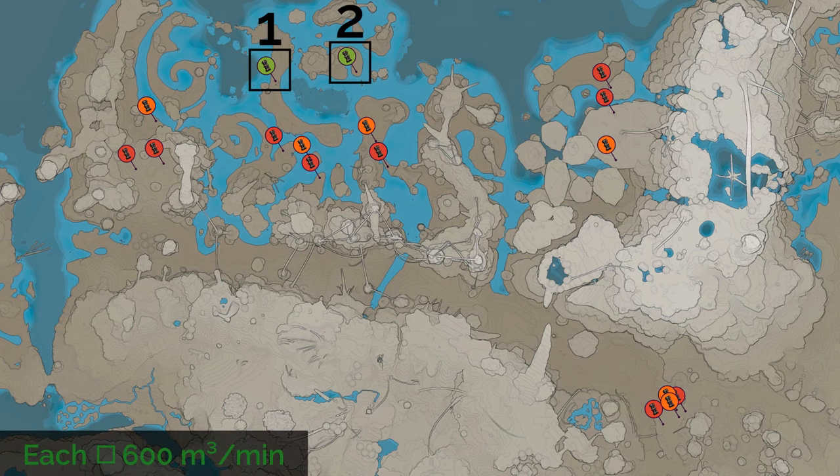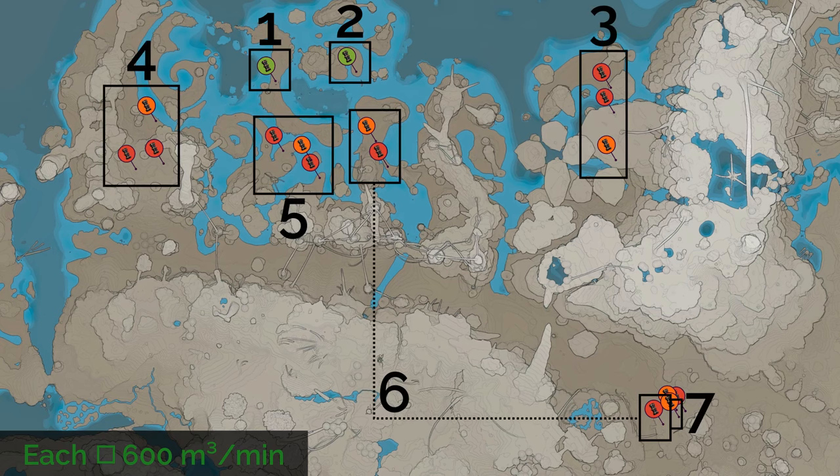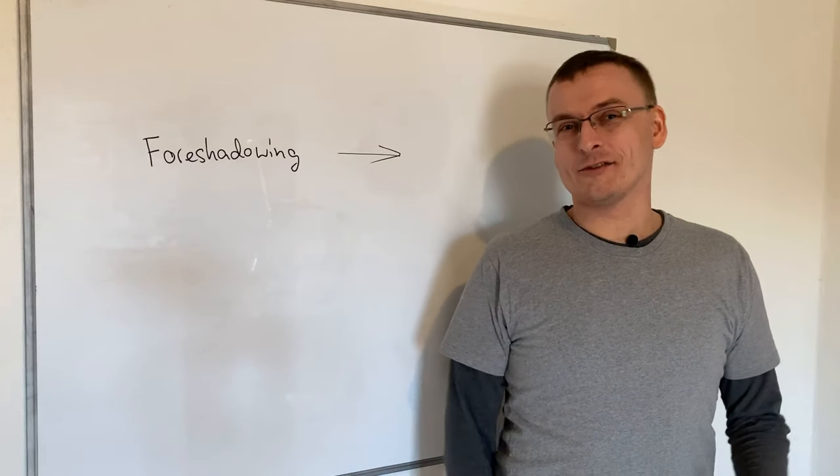A single oil extractor on a pure node, fully overclocked, fills an entire Mark II pipeline. And then the lesser nodes can be mixed and matched to fill a total of 7 pipelines. So that means 7 copies of our initial plan, which will give us 140 GW worth of power. That's about enough for my future plans. There's no way this can go wrong.